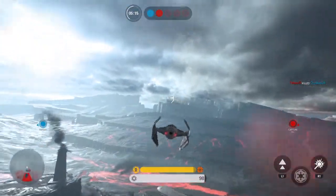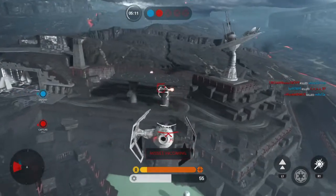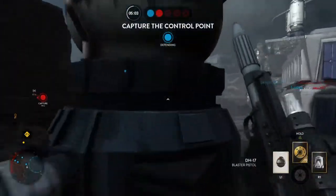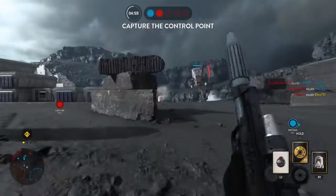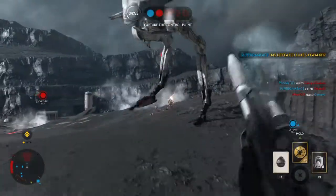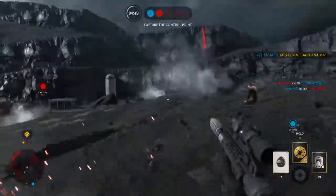So, what star cards do you use? Jump pack — I think it's a necessity, but you don't have to use it. I really recommend it though. The jump pack is amazing, especially on the bigger game modes like Supremacy and Walker Assault.